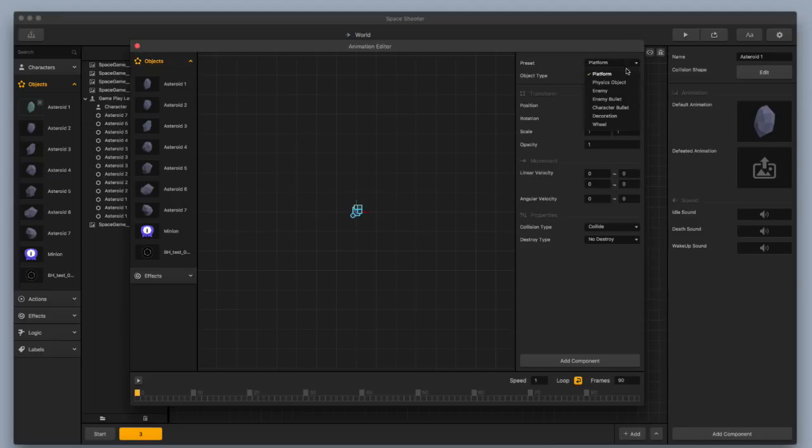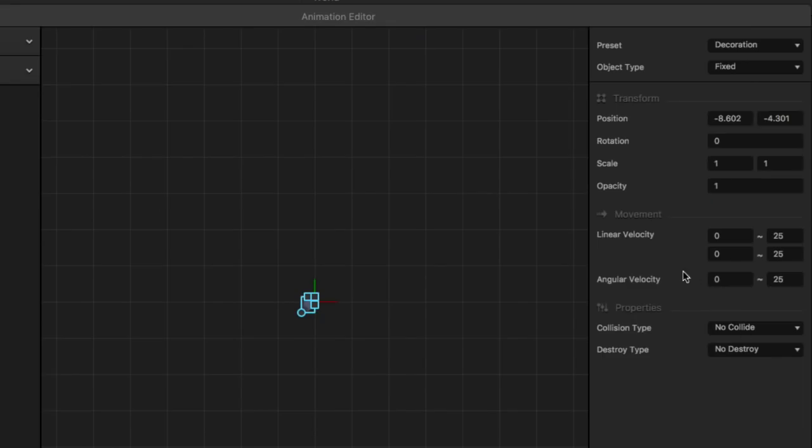First thing I'm going to do is change the preset to a decoration. I'm going to change the linear velocity from zero to 25, 25, and 25. This linear velocity box under the movement section — the first box is for the X direction, the second box is for the Y direction, and the angular velocity is for the rotation and spin on the object. This little tilde sign is the randomizer, so it's going to pick a linear velocity between positive 25 and negative 25. Each piece of debris will go firing off in a different direction with a slightly different rotation.